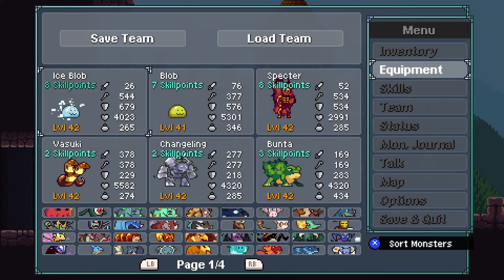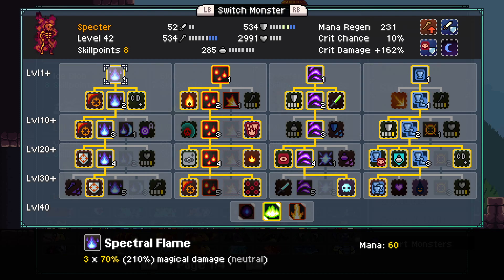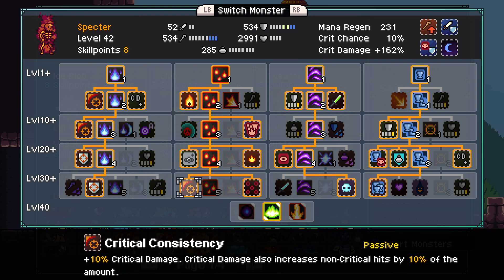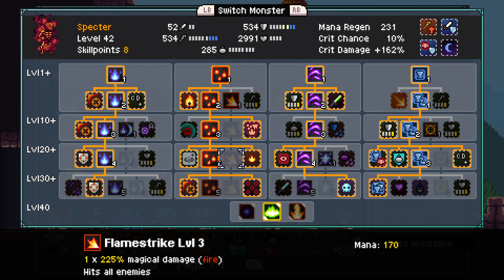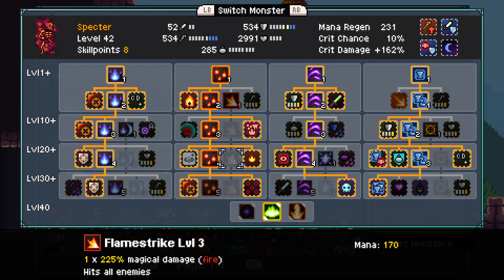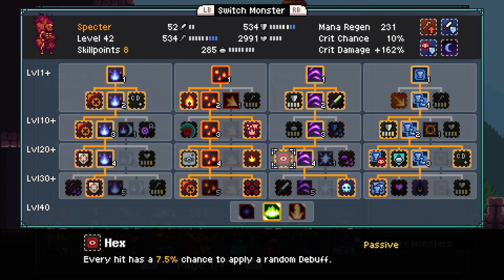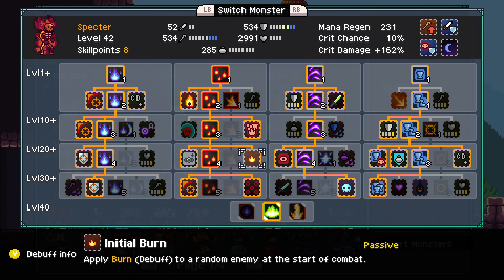We'll go through the skill trees and then the equipment. Skill-wise, the focus for Spectre — you want all of the critical consistency, all of the critical defense, all of the critical damage nodes. You want to get the crit damage focus equipment passive. You want to grab Toxin, Congeal, Hex, Disease Control, and most importantly, Pay to Upkeep.